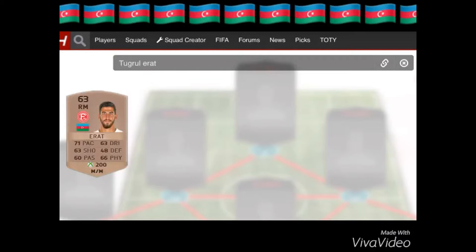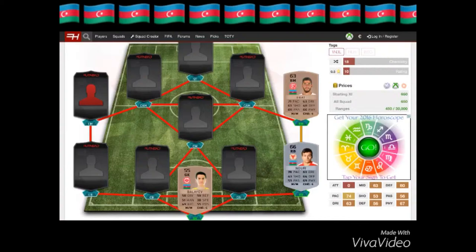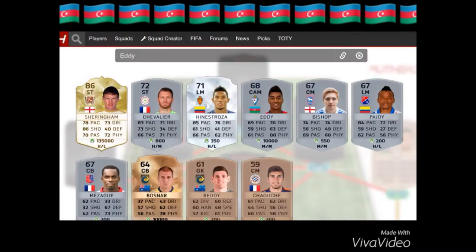Our right mid — since we have no center mids or left mids — is Dugro Lidat, who has 71 pace and 66 physicals. As a right mid, he plays for Dusseldorf, but I'm not sure in what league.